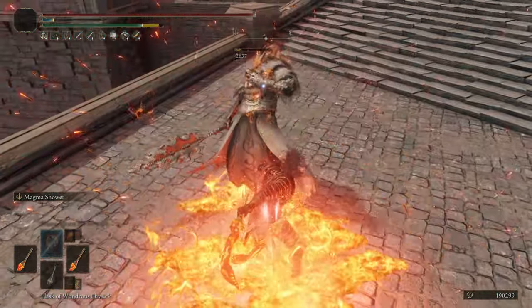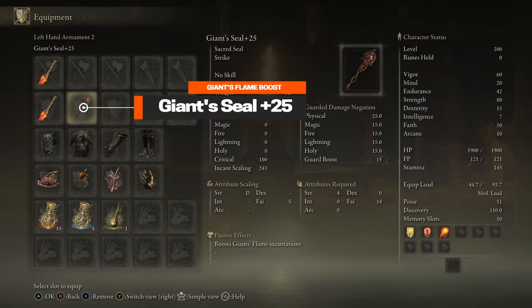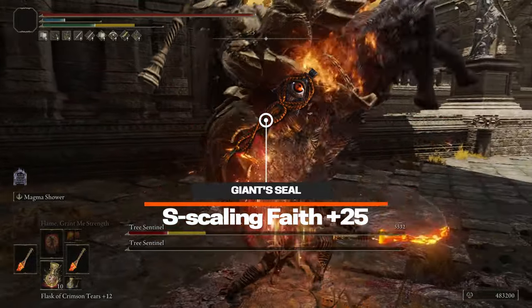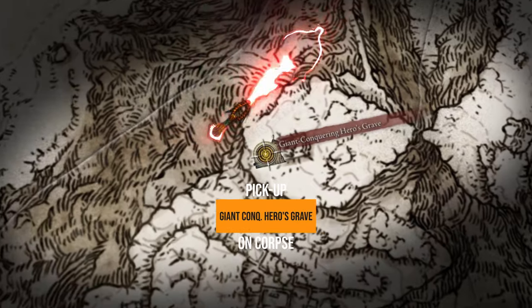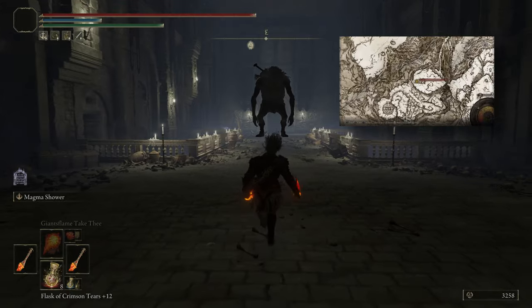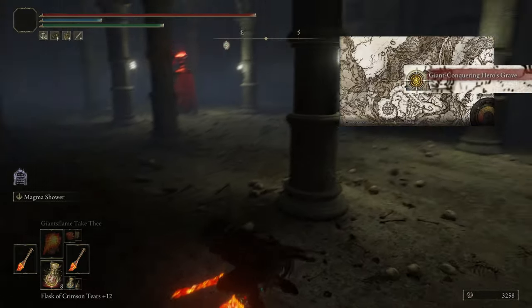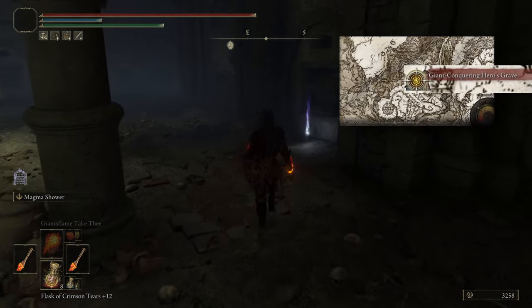An additional input will allow for an awesome follow-up attack. In our offhand, we also have a switch to a Giant Seal plus 25. The Giant Seal is an awesome Giant's Flame incantation-boosting seal that has S scaling for Faith at plus 25. It can be found in the Giant Conquering Hero's Grave. When you get to the large hall with a troll, simply drop down either side of the platform into a room with a fire prelate enemy and check the right side of the room for a corpse holding the Giant Seal.